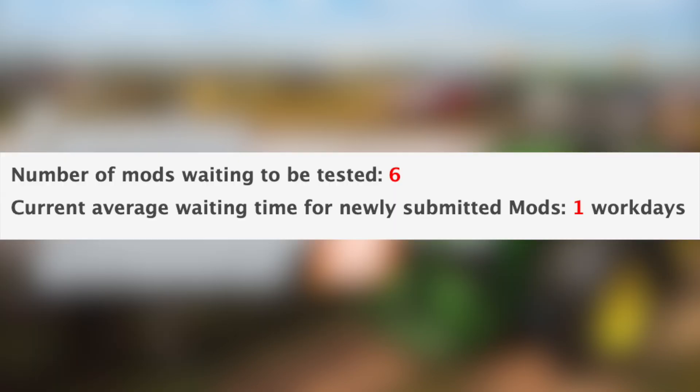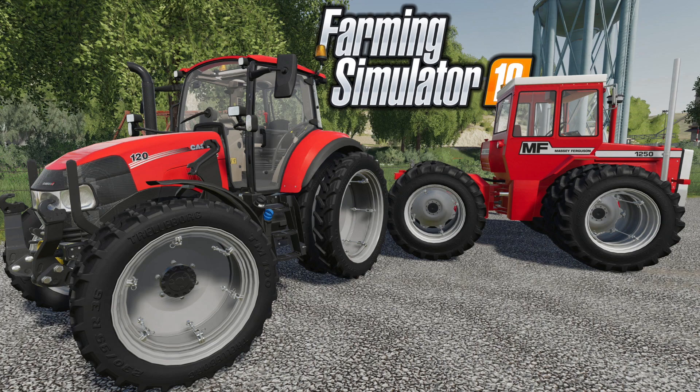We only have six mods currently waiting to be tested, but the average waiting time for newly submitted mods hasn't changed — one work day. In addition to the mods in testing, 12 new and updated mods were released today on the Giants mod hub, including the Massey 1200, 1250, and the Case H Luxum. I've already made a video showing these off — you can find it linked in the first big comment and description below.